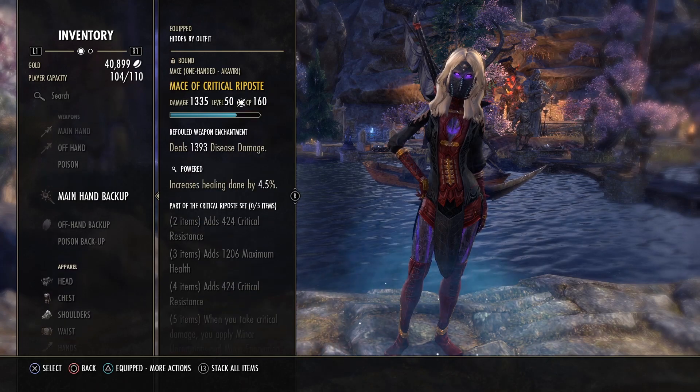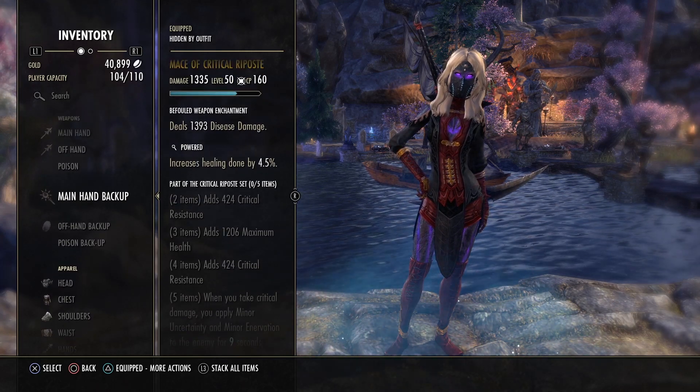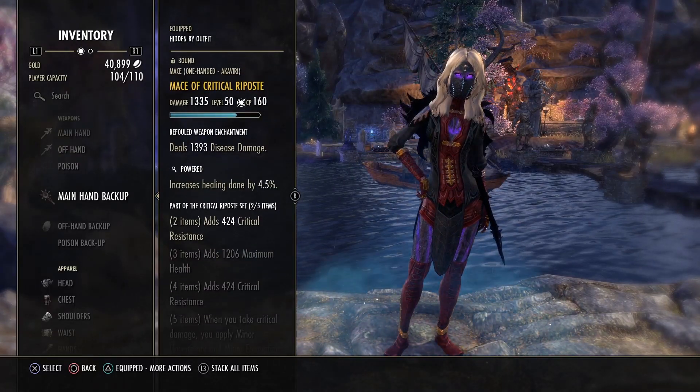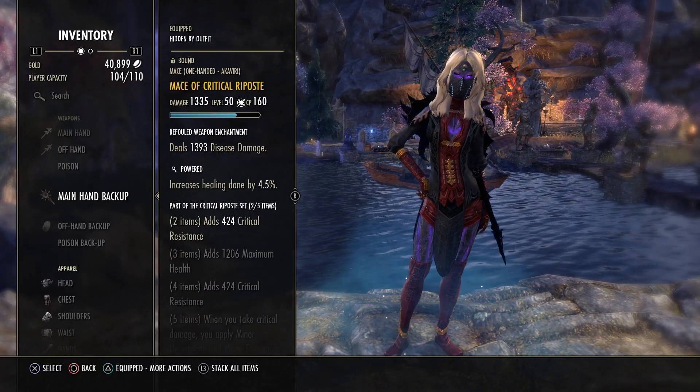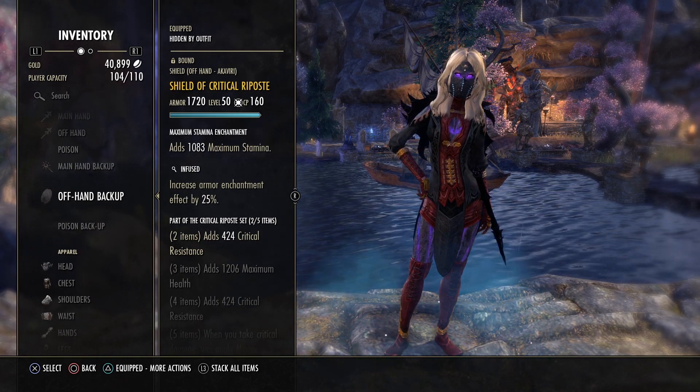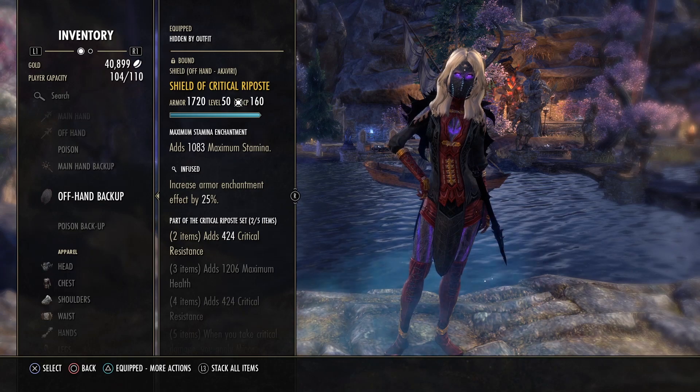On the back bar I'm going with 2 pieces of the Critical Riposte set for extra crit resistance. I have a powered mace with a disease damage enchantment — you can use any weapon here. The shield is infused with a maximum stamina enchantment; you can also go sturdy or impenetrable, whatever you like.